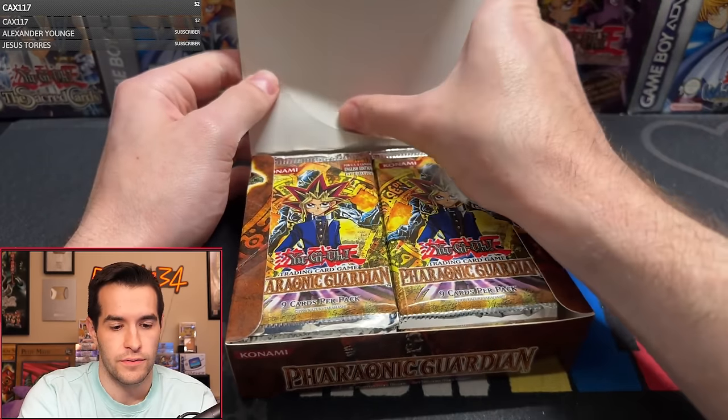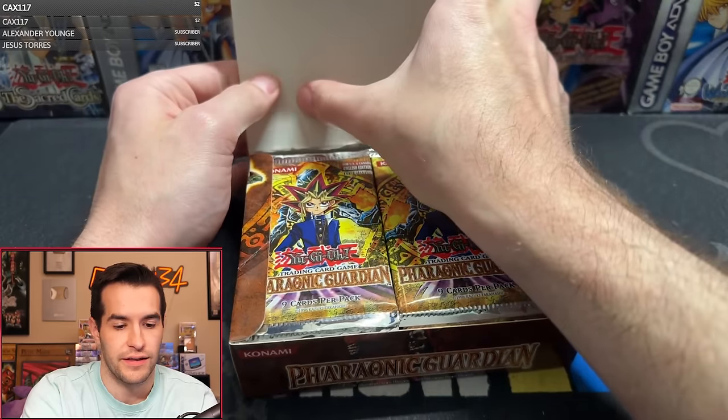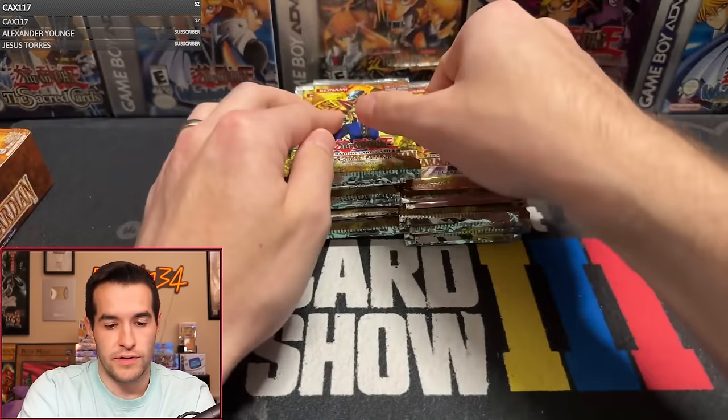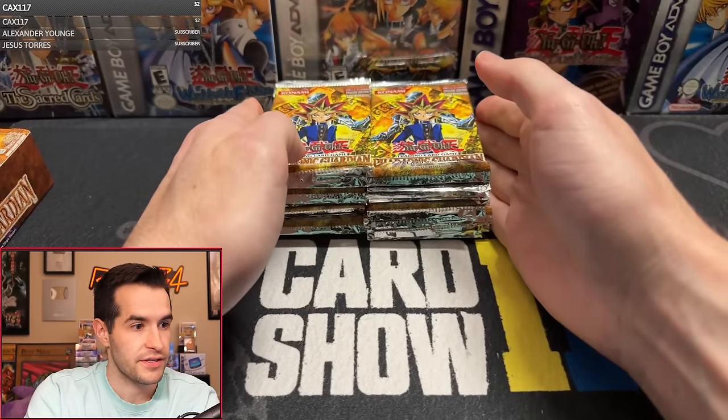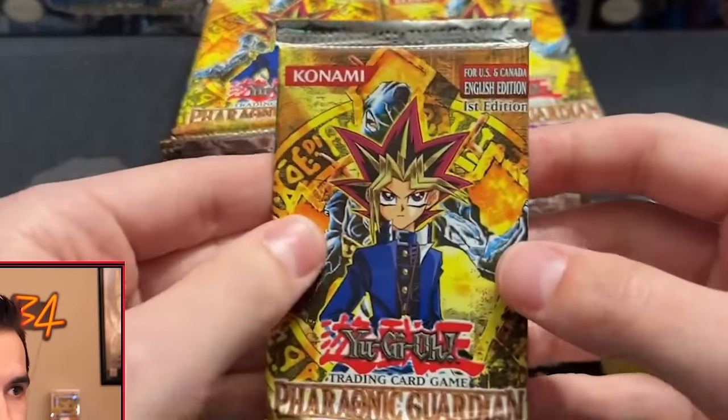This one doesn't want to pop open. It's ripping — I don't like that. We're going to have to move the box because it's not wanting to pop open correctly. We're going to do this like this because we don't want to mess up the box. First up, we got Grail Whale back at it.